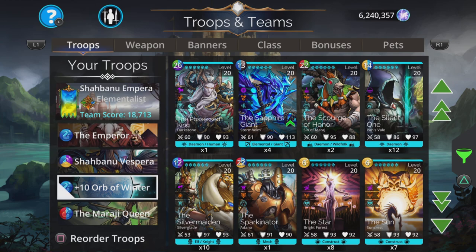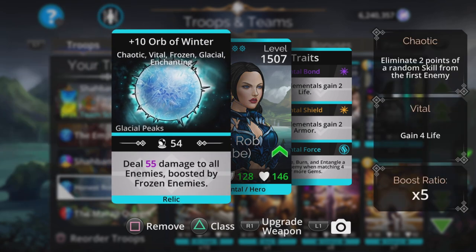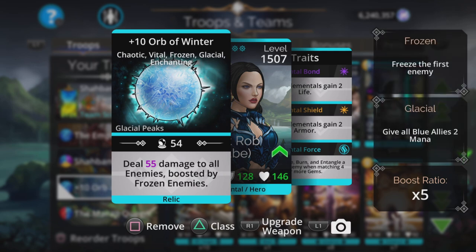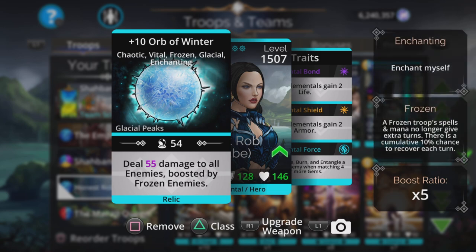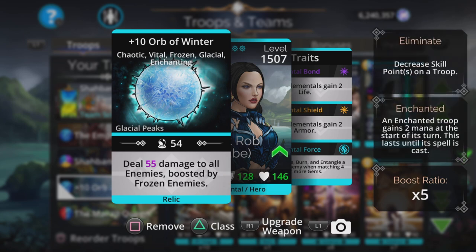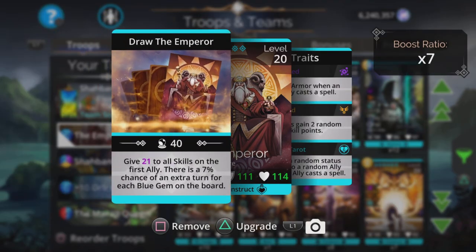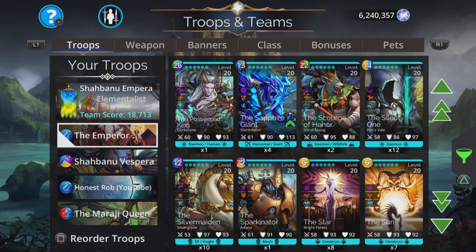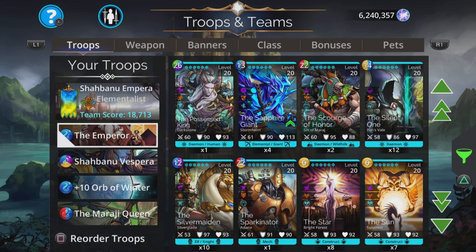We're going to have the Orb of Winter as a backup — it deals damage to all enemies boosted by frozen enemies, and the enemy gets frozen when we get four-matches and things like that because we're in Elementalist class. But this is mainly here just in case you get those teams where they give barrier to all allies. It's really good to take that barrier away with this first before casting The Emperor, because his attack is going to go absolutely nuts after just a few casts.